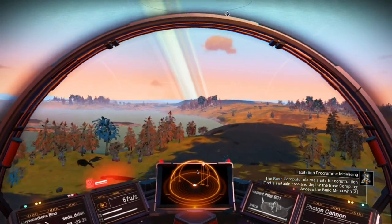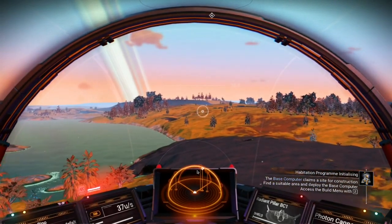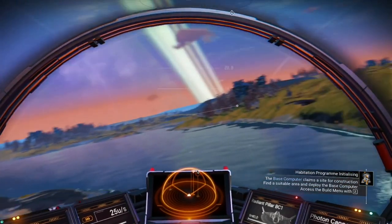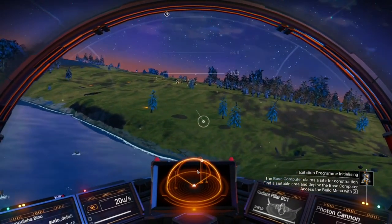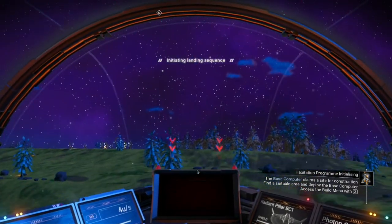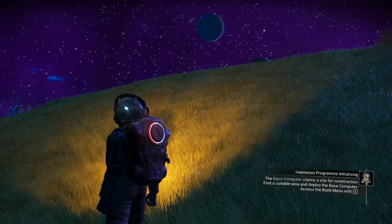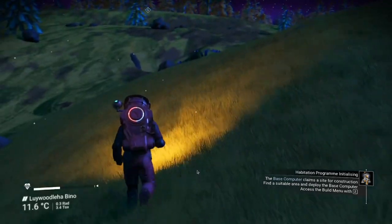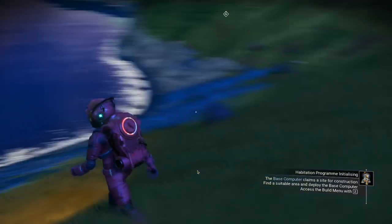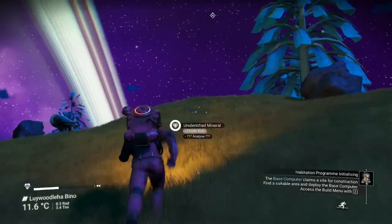Looking for something that looks like it has both rocks and trees — because I see a lot of trees, which means a lot of carbon, but you need ferrite also. There's some rocks right here. Let's land here. E to land.